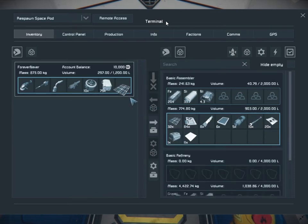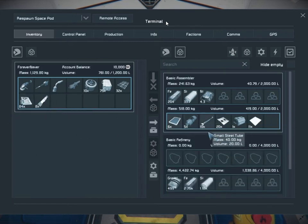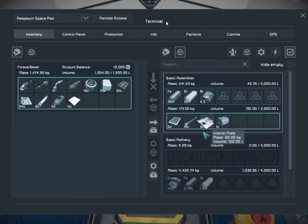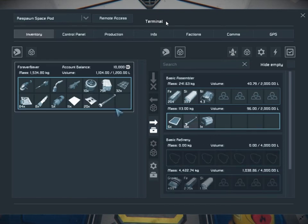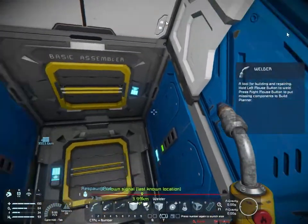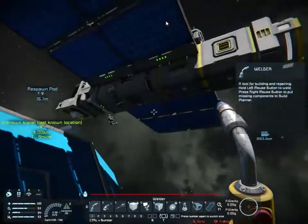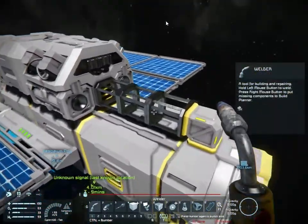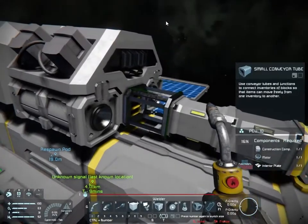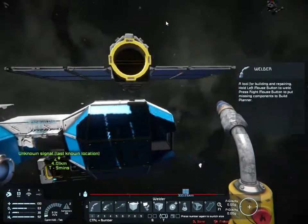What we're doing here is putting engines, gyros, and solar panels on this ship. We're just finishing off our connector. We ended up having to increase our cargo capacity because one medium cargo container wasn't enough for all the components we ended up with.